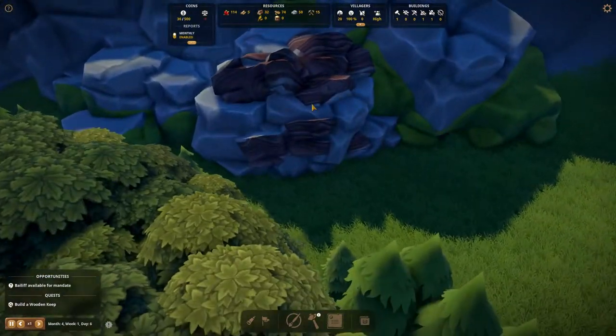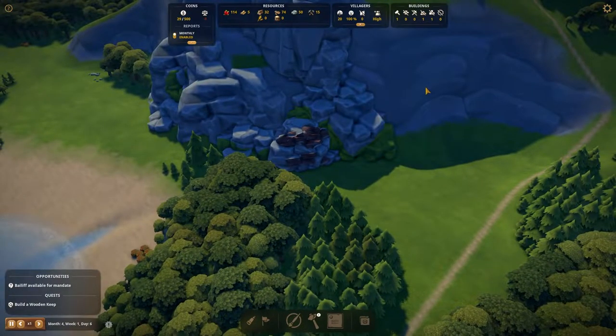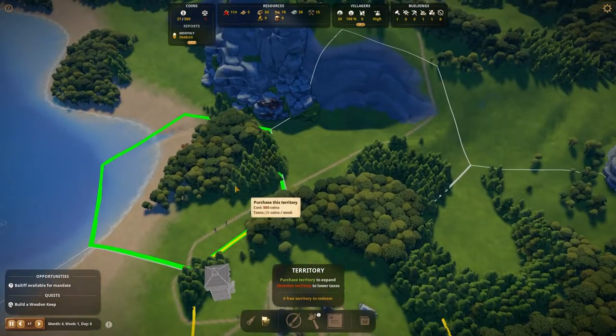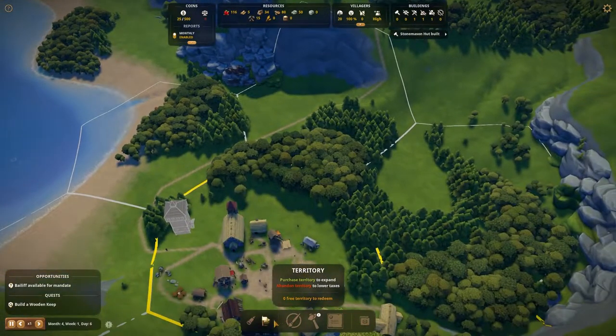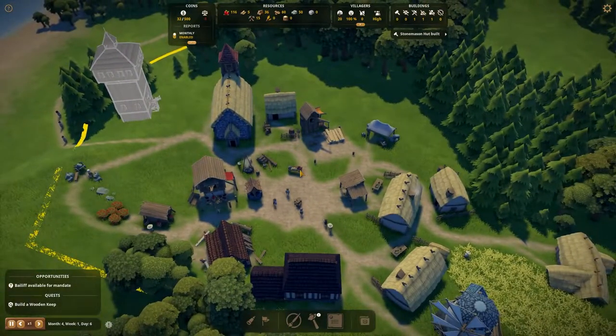Our bailiff has actually found us an iron deposit - a little geology in me is getting excited. Now the problem is it's outside of my territory and I don't know if it can even be brought in. It can't - we're not going to quite be able to get there even with one extra territory. We're going to need quite a lot more work to actually get over there, so that might be something we have to do in the future.